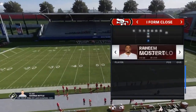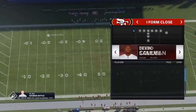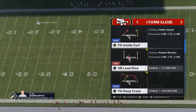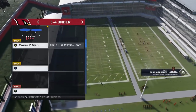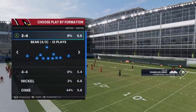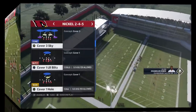Let's pick the PA Tight End Leak. As far as adjustments go, since I'm going to be passing a lot, I could put a speed back at the fullback spot and make sure I've got my best receivers in. I'm going to get Jimmy Garoppolo on the defensive side and try to hit myself with cover four. We're going to start off with cover three sky just to start.